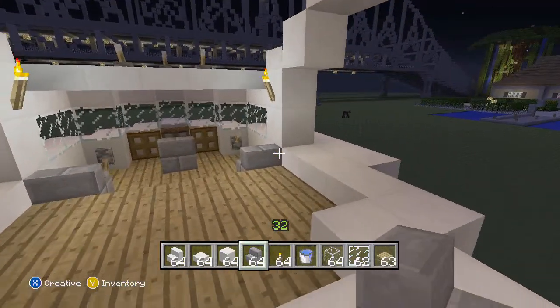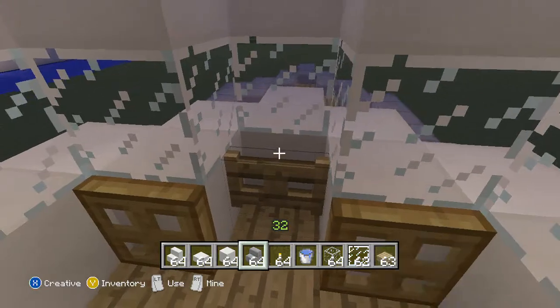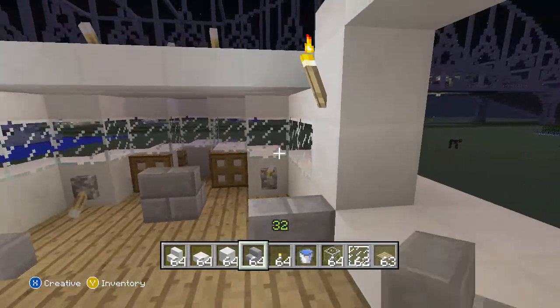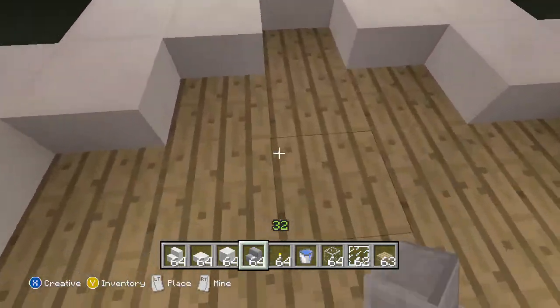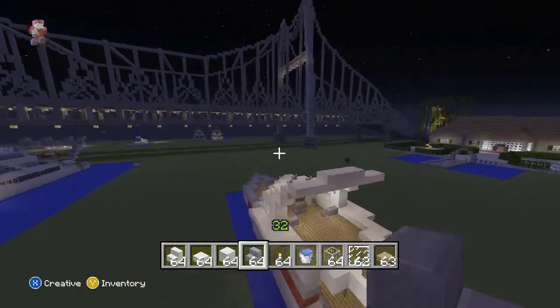Alright, now up here this is like the control room. We got the fence gate thing, trap doors they added which is kind of like controls, seats. Yeah, there's really nothing in here. So that's pretty much it for the boat.